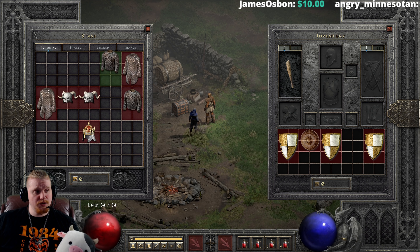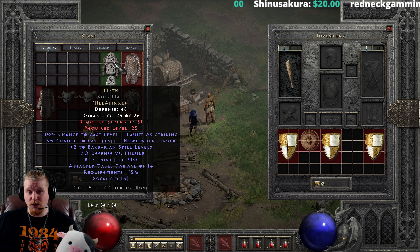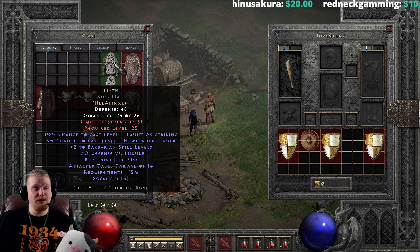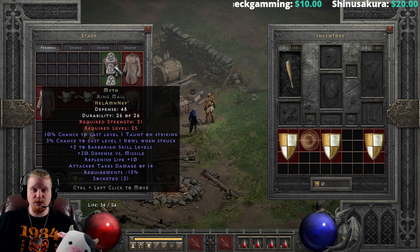We also have Myth, which you can use for Barbarians. It's great for a low level Barbarian at Hel+Amn+Nef and can help you get some extra Battle Orders and Shouts going. It has only a level 25 requirement, and quite honestly it's not even really that hard to make with the Hel rune involved. It's also going to have a relatively low strength requirement, so you could put this in a pretty high strength piece of equipment and get that negative 50% requirements on top.